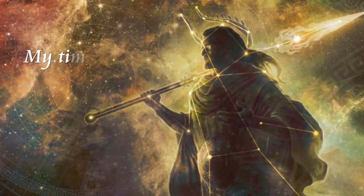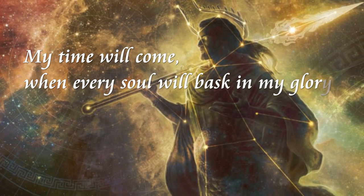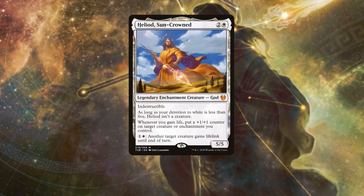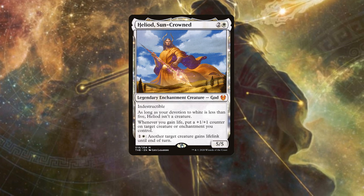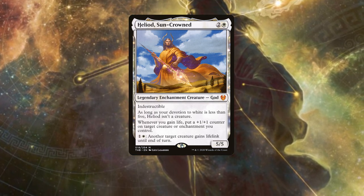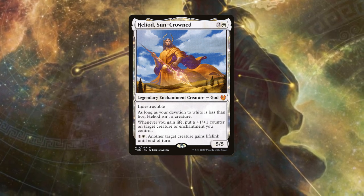My time will come when every soul will bask in my glory and obey my law. Heliod, Sun-Crowned is a legendary enchantment creature god for 2 generic mana and 1 white. He is a 5/5 with indestructible and reads: as long as your devotion to white is less than 5, Heliod isn't a creature.